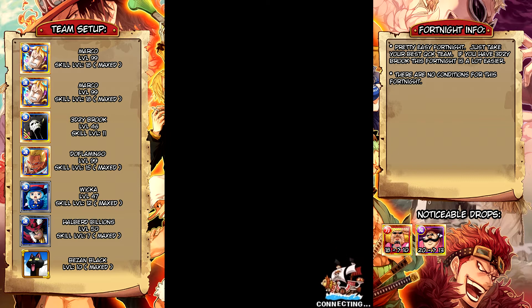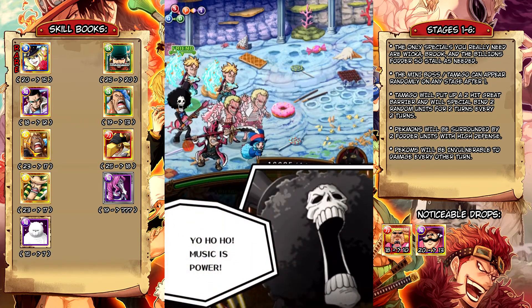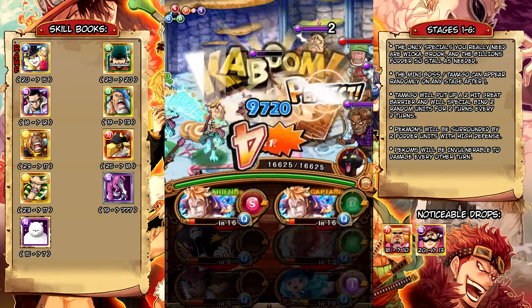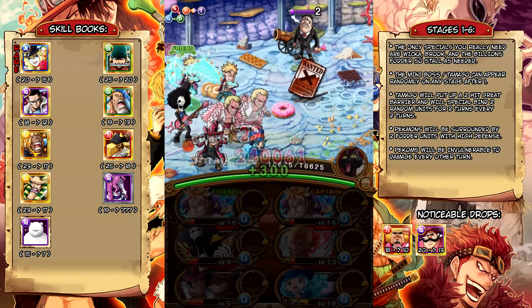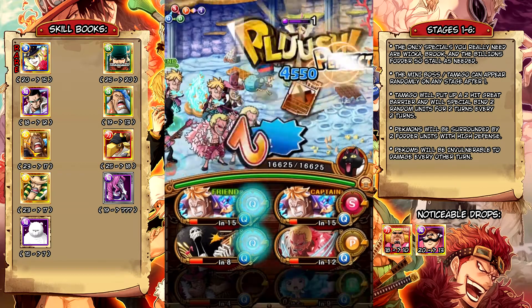If you're using the Sunny 2, it's basically the same team — I just swap out Wicca for the Super Evolution Sanji, and then obviously I have the Sunny 2 ship so I can use Dolfi and Marco's specials right off the bat. We probably won't even need Dolfi's special on the normal team. You just need to make sure Brook and Wicca have their specials ready to go.